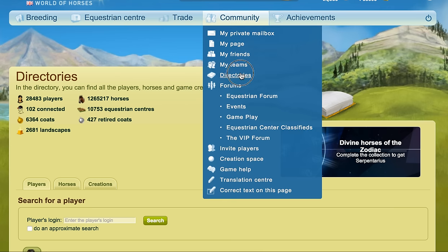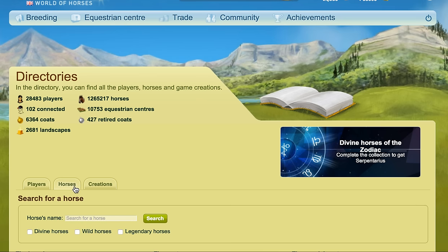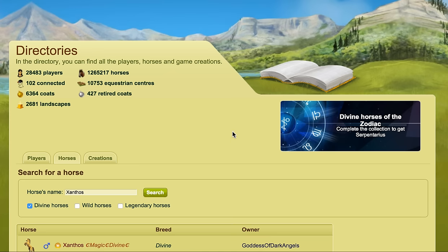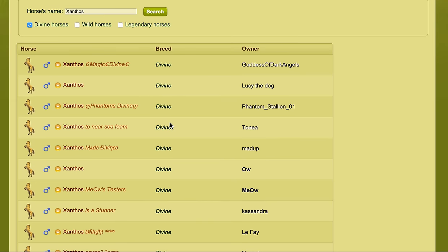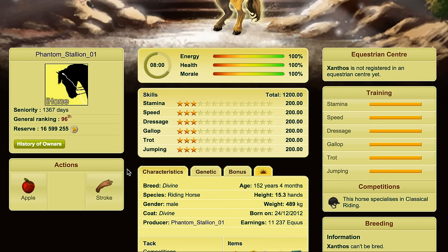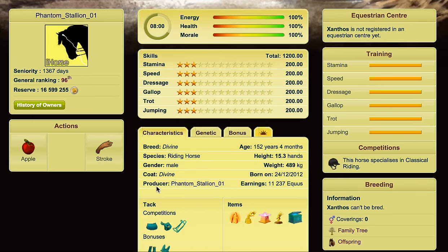You just need to go to the community and the directories, then click on horses. Then what you want to search for is an Xanthos. This is a divine horse — just click search and you can narrow it down to divine horses. Then all you need to do is go to the public page of that divine, and you'll see that unlike most horses which just have an apple option, it also has a stroke option.